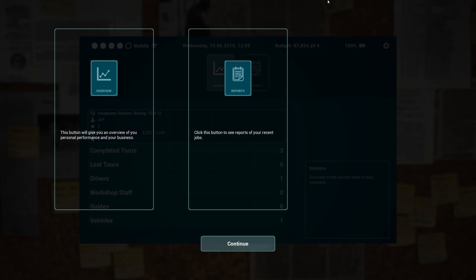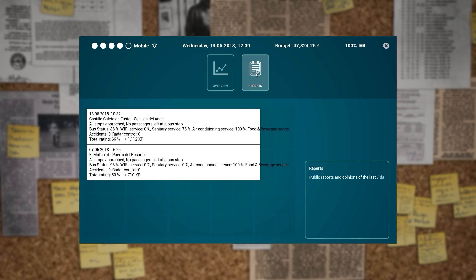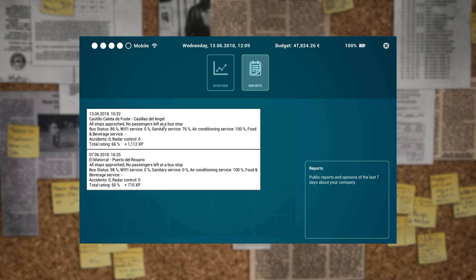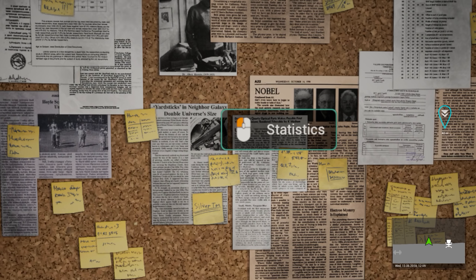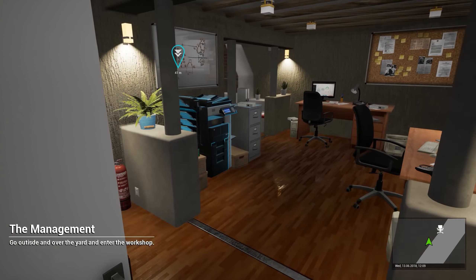Go to the pin board in this room. This button will give you an overview of your personal performance in your business. Click on this button to see reports of your recent jobs. So there's the overview and then reports are here. All stops approached, no passengers left at bus stop — yep, I remember that. Fantastic — zero accidents on both of those runs. Not too bad at all.